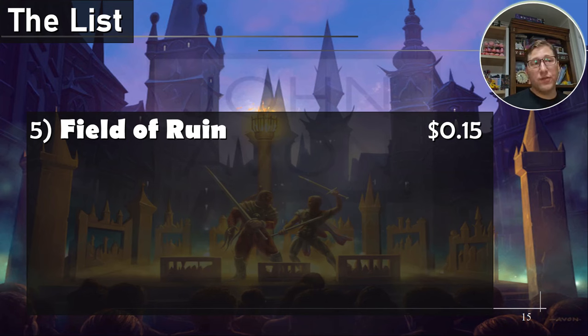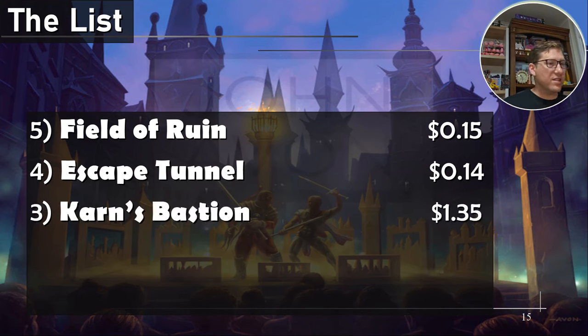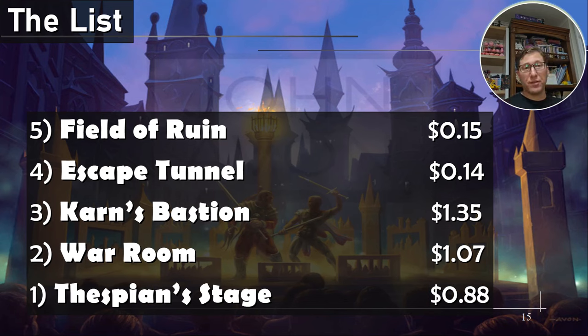Quick recap: Field of Ruin, 15 cents — very common but very good. Escape Tunnel, 14 cents — a recent card. Karn's Bastion — if you're playing a counters deck or infect, this is almost an auto-include. War Room — especially for mono-colored decks, you should have this just for the card draw option; worst case it makes mana, which is what lands are supposed to do. And Thespian's Stage — copying lands is an ability people underestimate. Anyway, there you go, take it easy.